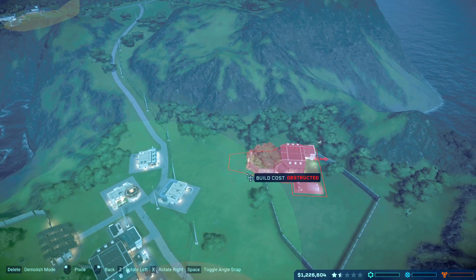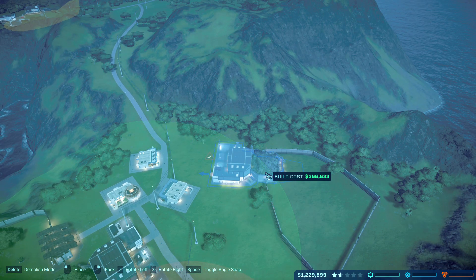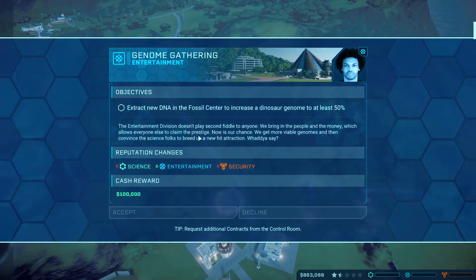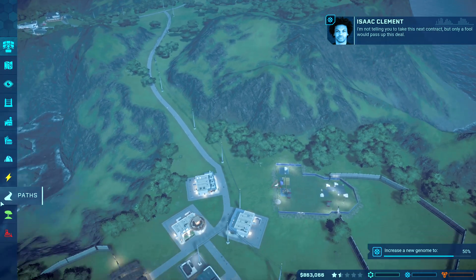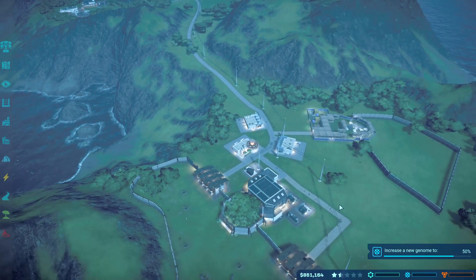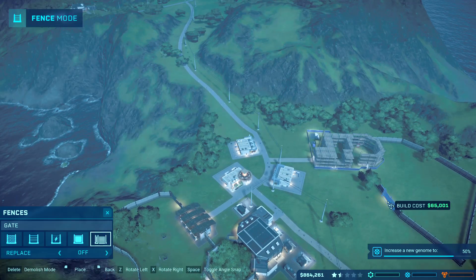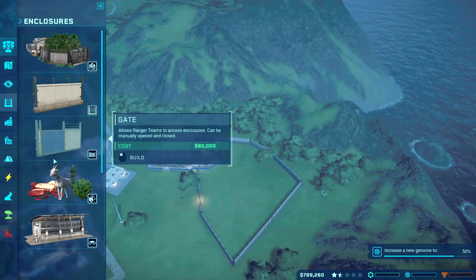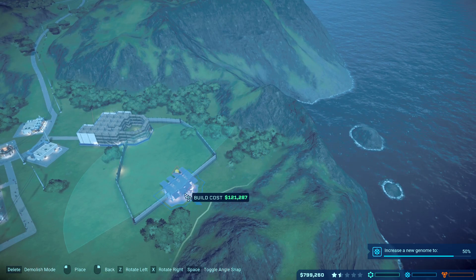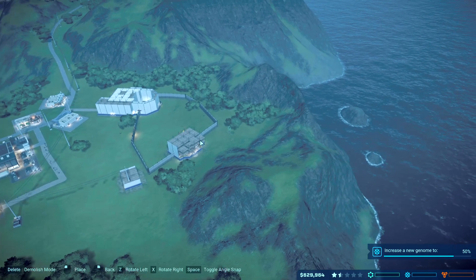We're going to need this. Let's turn it. There, okay. Let's make a gate. Viewing gallery. Substation.